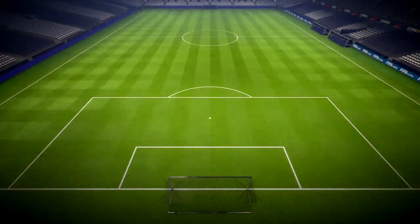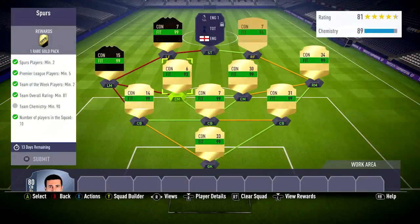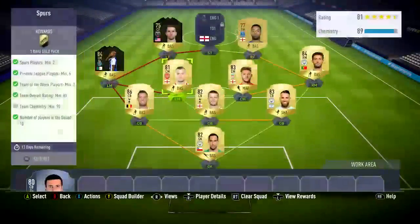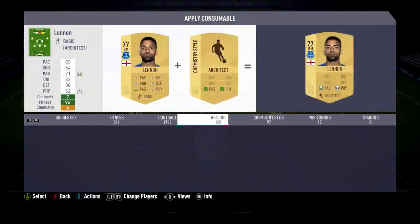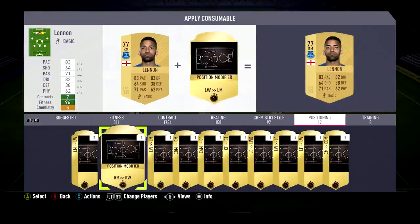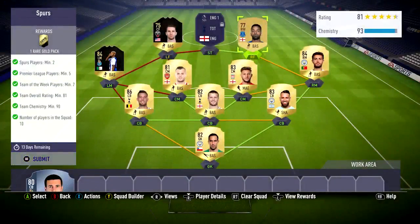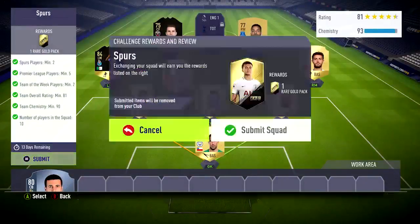The first one I'm gonna do here is the Spurs SBC. I'm using untradeable players — they are pretty high rated for some reason. The only players that are not tradeable are gonna be one of the center backs and Wilshere from Arsenal. We're off chemistry right here, and this guy is a right mid, so I had to buy a position changer for him — changing him to right wing. He should be getting the CAM chemistry up. It's a shame I'm gonna give away Lallana because I really enjoy playing with him — 55 games.